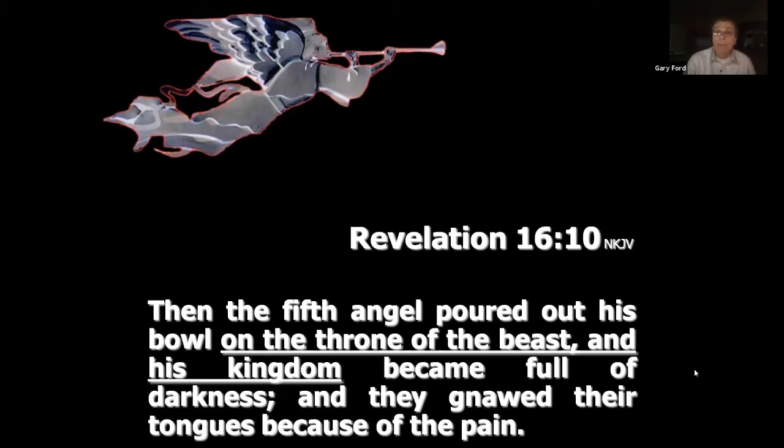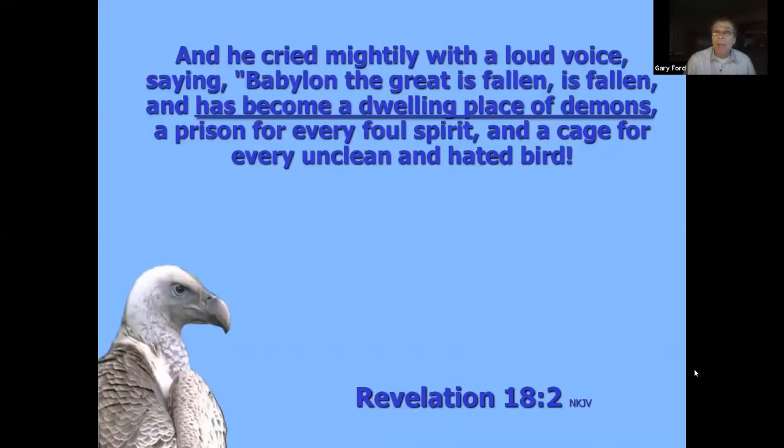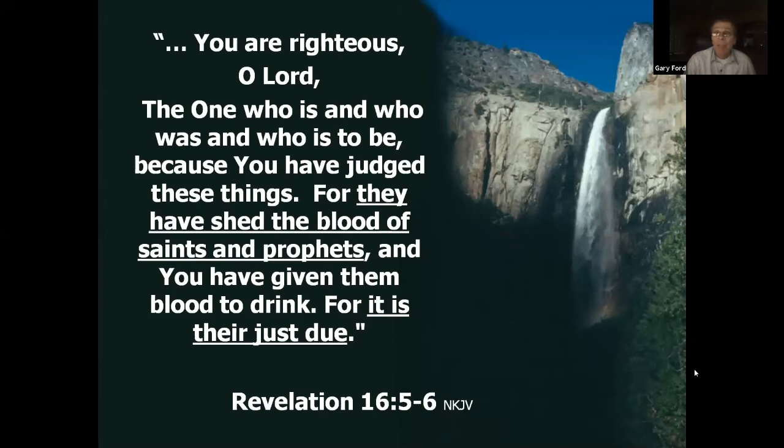Revelation 18:2 says 'Babylon is fallen, is fallen, has become the habitation of demons.' Revelation 16:5-6 declares: 'You are righteous, O Lord, for they have shed the blood of saints and prophets, and you have given them blood to drink — what is their just due.' Part of the seven last plagues is God giving them what they deserve, fighting for his people. This theme runs through all these stories.